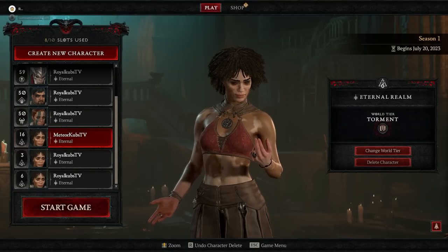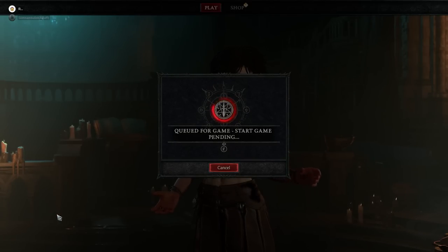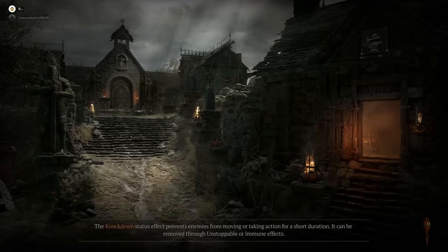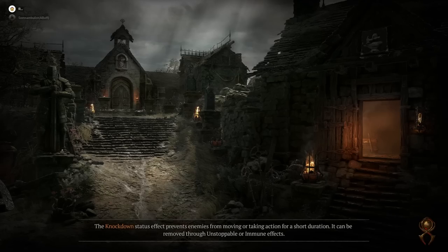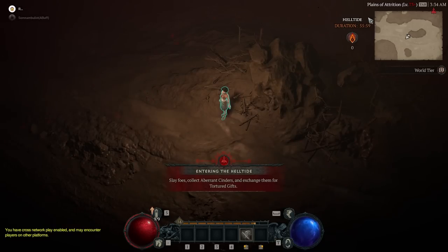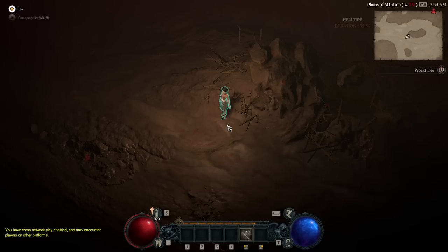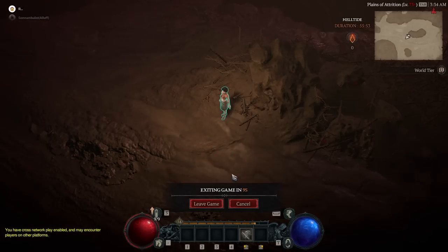What we're going to do is log on all the characters you want to open the chest on and run them to the Helltide. It doesn't matter if you think they can kill mobs or not — all you're going to do is run them there and stand on the outskirts. You need to make sure you are in the zone, because if you are not, this exploit will not work. As you can see, we are in Helltide — we have the duration there — but we are just on the outskirts of it.